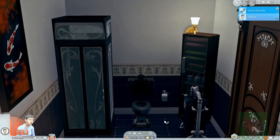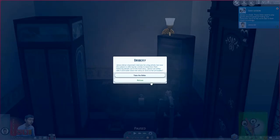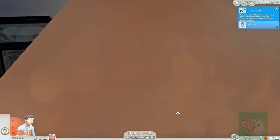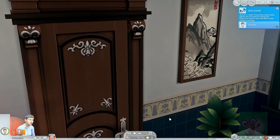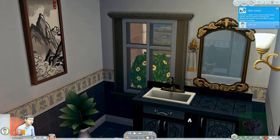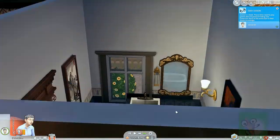You can see that my sim is very unhappy. We've got a darker theme with the Realm of Magic wall there. Of course I have no curtain up, but at least there's a bush in the way, so it could be worse.